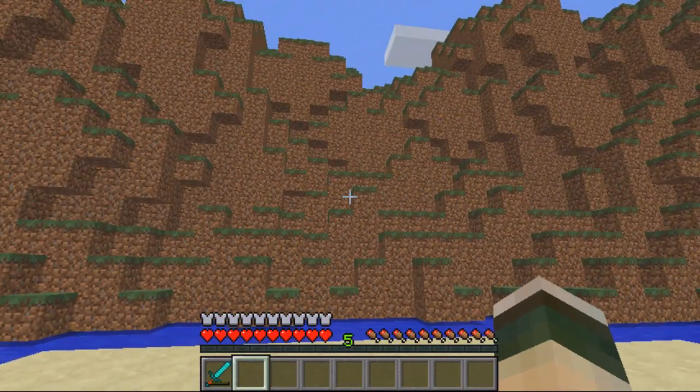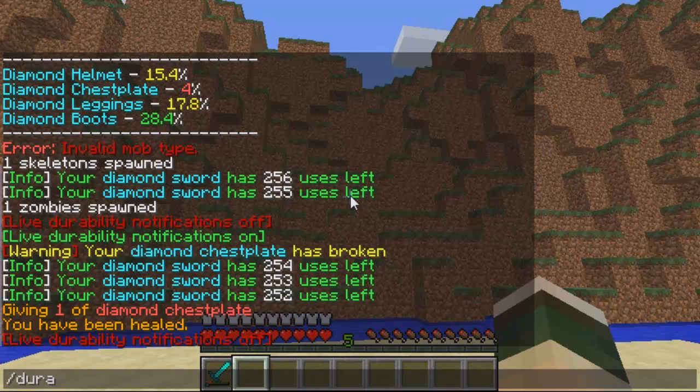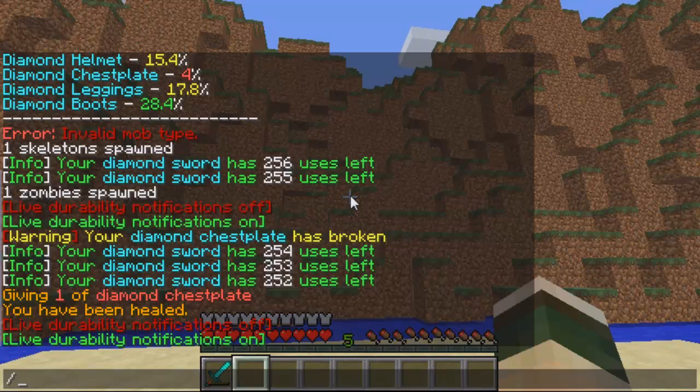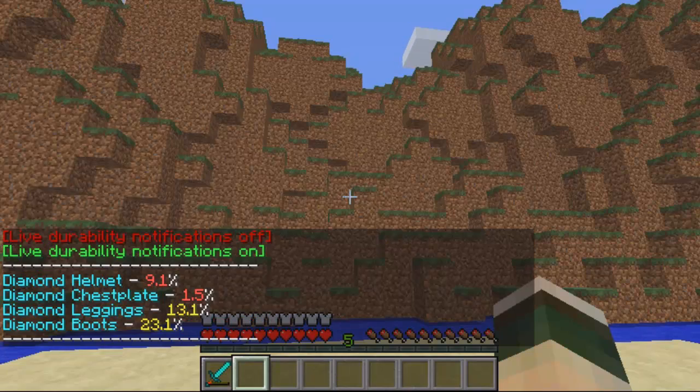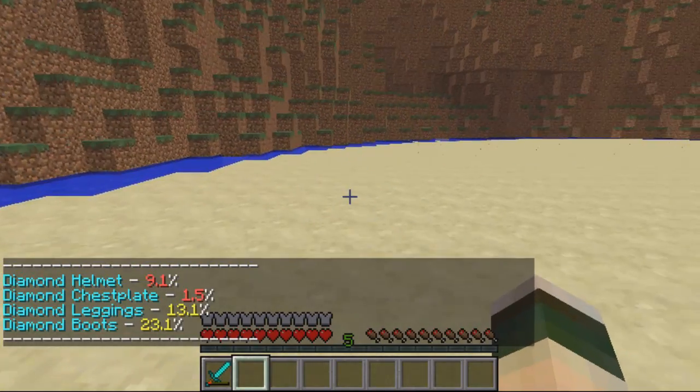So there are a couple of commands I'll just run over. You've got slash dura, and this is the first command — it will toggle on and off the notifications, so whether you get the message or not. Then the second one is slash armour, and this will display the percentages of your armour. As you can see, my chestplate and my helmet are both really low.